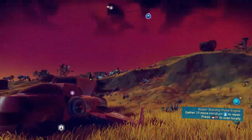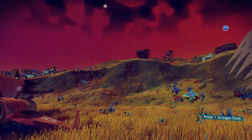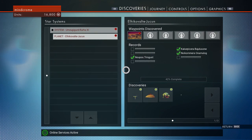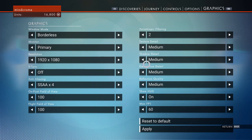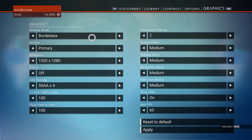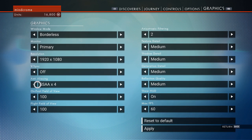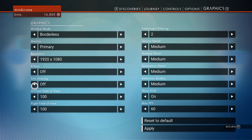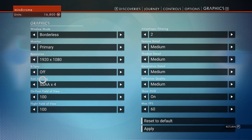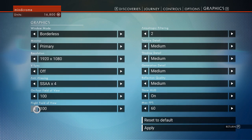There were a few things I had to do to even get it to this point because when I first started it was real bad. Let me go into the graphics options. One thing you'll notice: I'm running borderless windows — that seemed to help out a lot. I turned Vsync off and I turned the anti-aliasing on. This is just a preference and didn't really seem to affect anything.